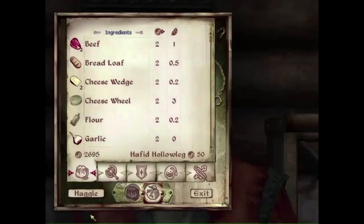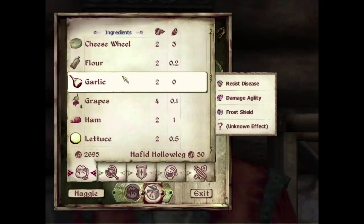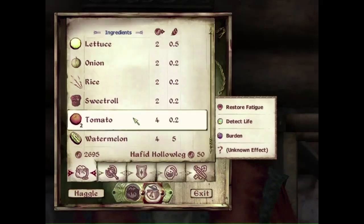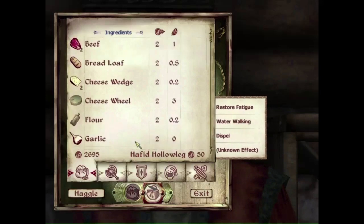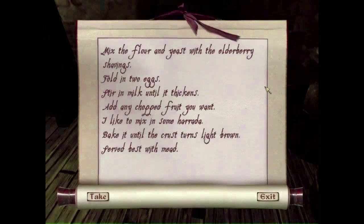The innkeeper doesn't have any carrot cake to sell. He has flour, which is half the in-game recipe, but no carrots. In the kitchen of the inn you can actually find a recipe, but it's not for carrot cake — it's some sort of elderberry fruit cake thing.